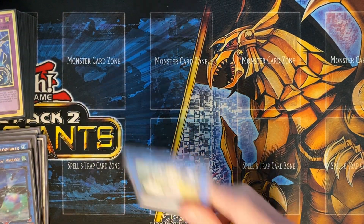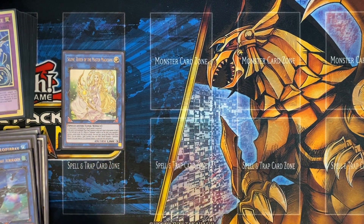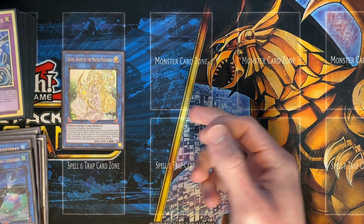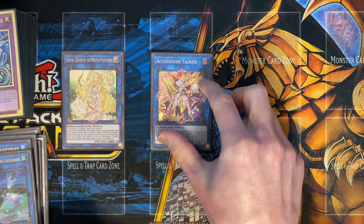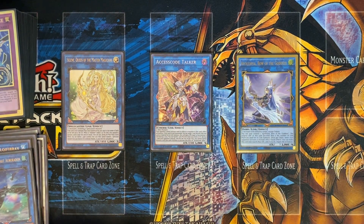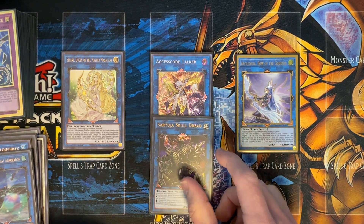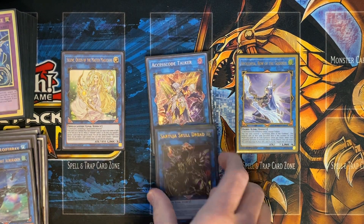Continuing on, just the same OTK package. We have Selene — obviously using Halqifibrax, bring out Effect Veiler, go into Selene, Selene effect brings it back, and then go into Access Code. And the other one, we just have Apollousa for negates, as well as Saryuja — just to draw into more cards and continue your plays further extending.